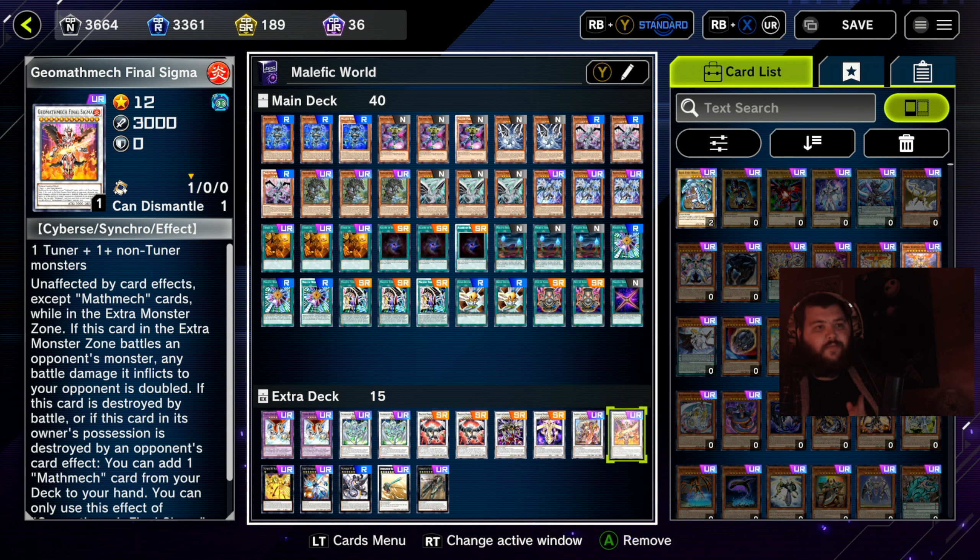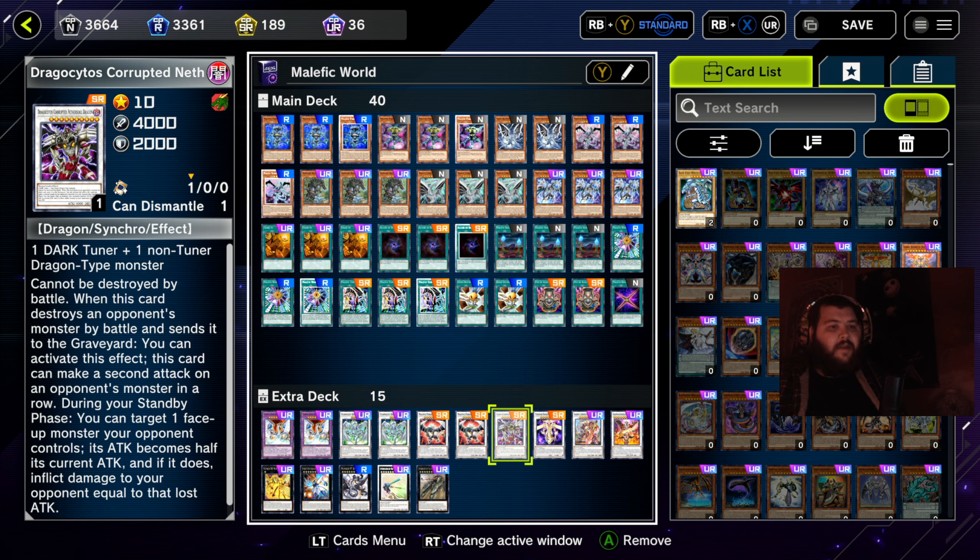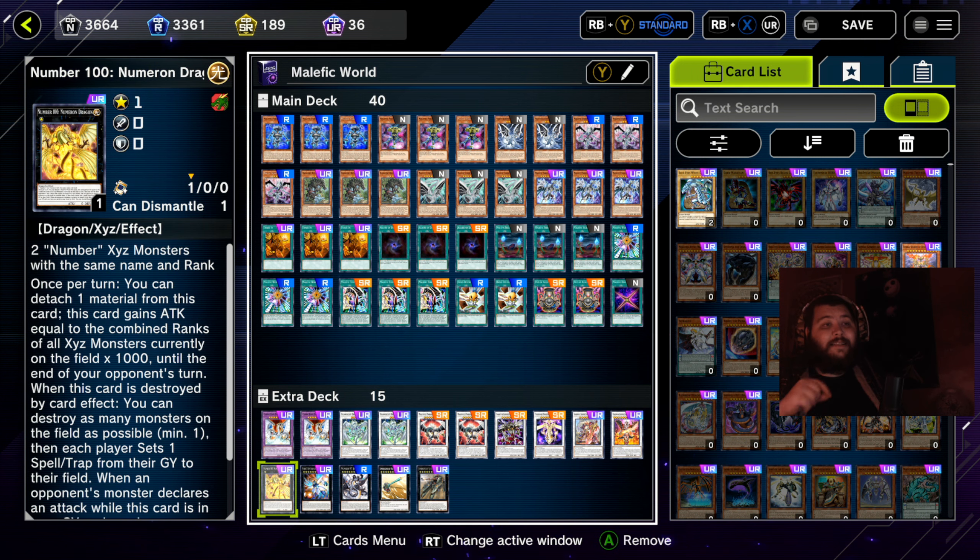Geomathmech Final Sigma — the only level 12 synchro monster we're running, but it's worth it. It's a 3,000 point beat stick and if it's in the extra monster zone it's unaffected by card effects except Mathmech cards, meaning it cannot be targeted by any card effects and can only be destroyed by battle. Sure, a lot of monsters can get over 3,000 points now, but for a few turns this can easily throw off your opponent — I've had this happen so many times with this deck.